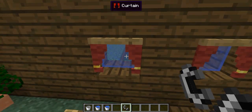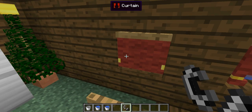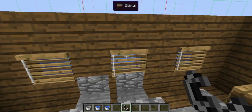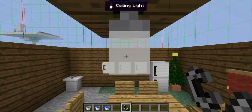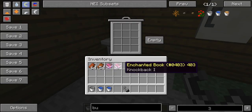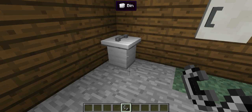Right here are the curtains — all you need to do is right-click them to close and open. And right here we have blinds; you also right-click them to close and open. Next is a bin — you can put stuff in it like a garbage bin, then click empty and it gets emptied.